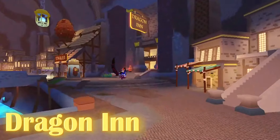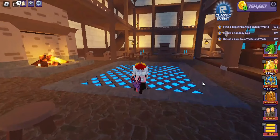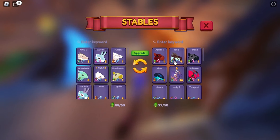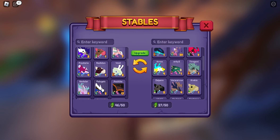We arrived at Dragon Inn, a place that has no functionality with which we can interact. It is only a place set to the rest of the Undercity with sounds of a cabin. Finally, we have the stables. Having them here allows you to have access to all your dragons in case you want to sell them or keep them for more space.